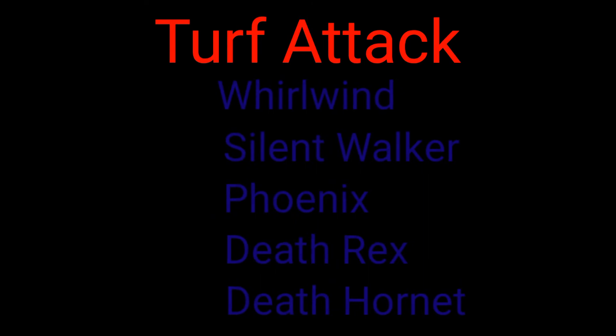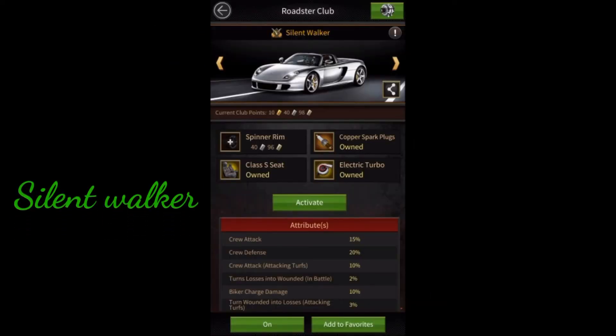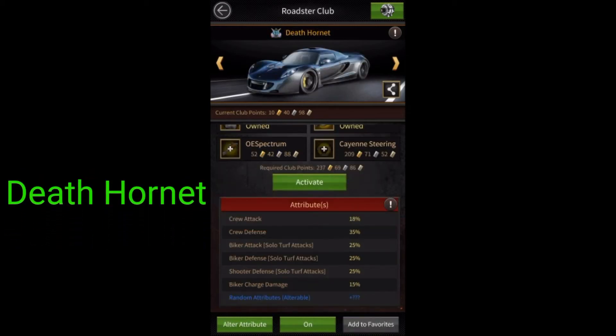Turf Attack type Roadsters can be used while you are going to attack other players' turf. They include Whirlwind, Silent Walker, Phoenix, Death Rex, and Death Hornet. Silent Walker is a pretty good Roadster as it gives 10% biker charge damage. Death Hornet is mostly used by big players during turf attack, giving 15% biker charge damage.